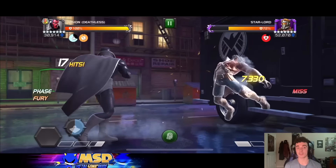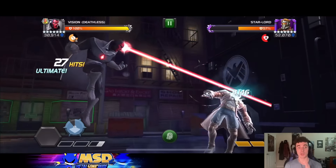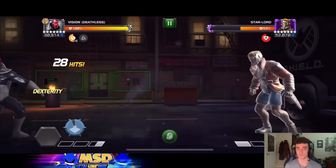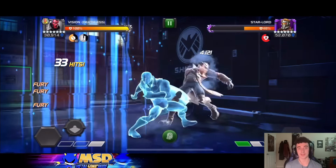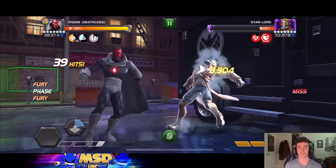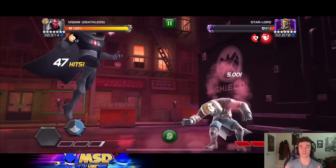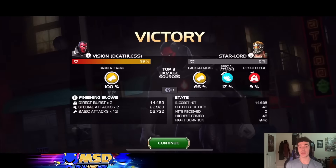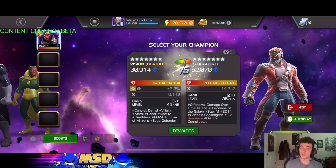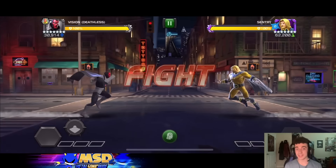You're seeing an example of what general defender health pools could look like. Again, 260,000 health — we're not even fully ramped and Star-Lord is down to 50% health, so we've already taken off 130,000 health and counting. You can see in the loop that we're trading special attacks — that is the name of the game with Deathless Vision. You trade specials: he uses a special, you use a special. Because you're constantly pushing them over a power threshold and constantly draining them, you're building up those phase charges very quickly. That was 40 seconds.